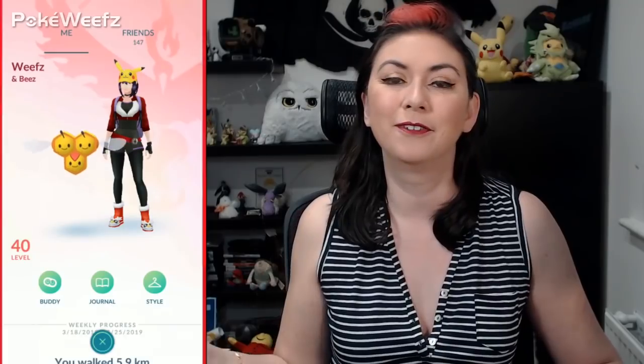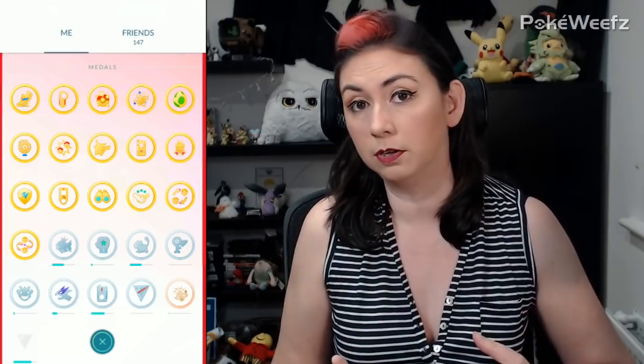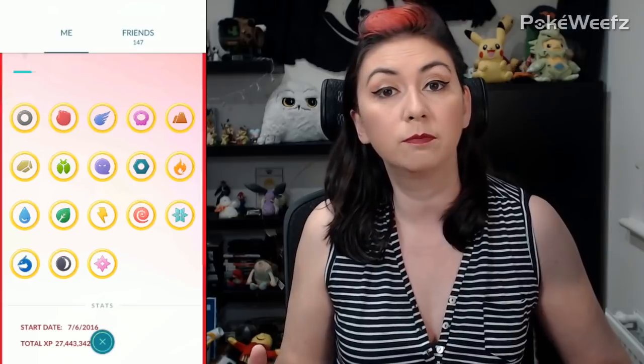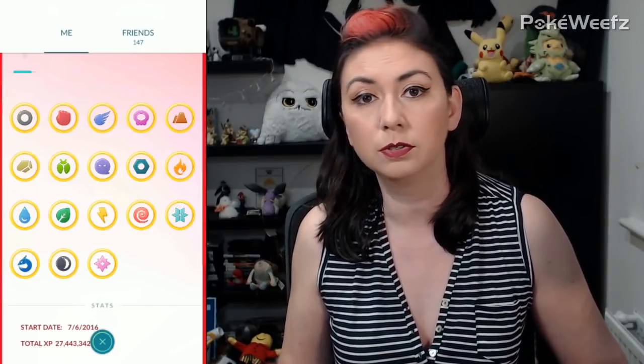Back in the studio, I'm going to talk you through some of the things you can do from the comfort of your own home. If you tap your avatar in the bottom left corner, you'll bring up the trainer screen. This is where you can see your level, your XP, your buddy, change your clothes, and if you scroll down you can see gym badges and medal progress. Medals count the number of different Pokemon types you've caught, and as your medal levels up you get a bonus that makes it easier to catch Pokemon of that type in the future.